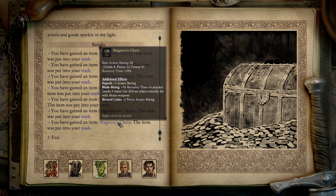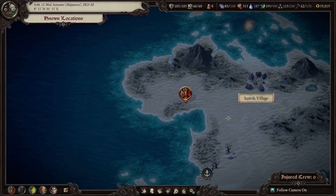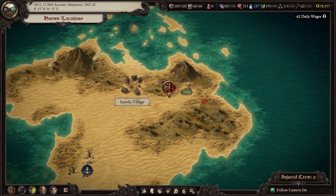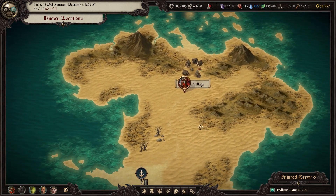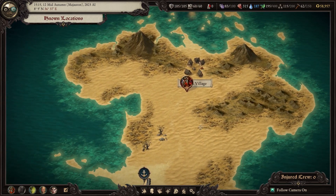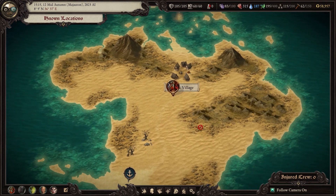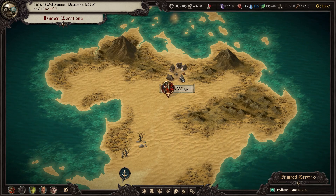We also get a Magnerus chain, which is an armor - definitely an added bonus to being up here. This is the map we got when we did the bounties for the lady in Dunnage. She asked us to kill four different people, and each one of those dropped a map fragment - we put them all together to get this map and take us up here. So while we're here, let's go to Junvik Village.